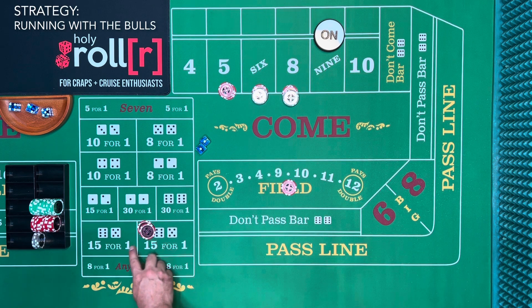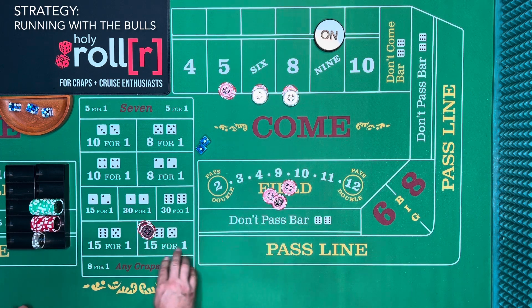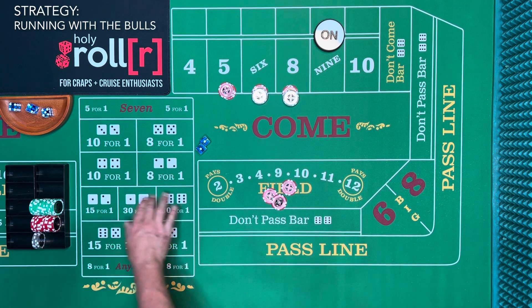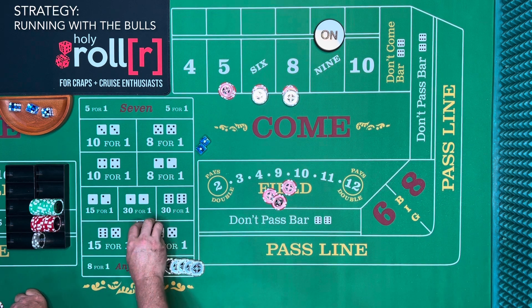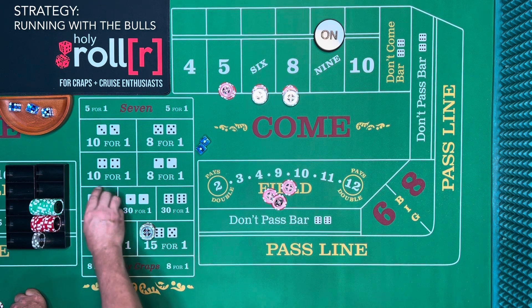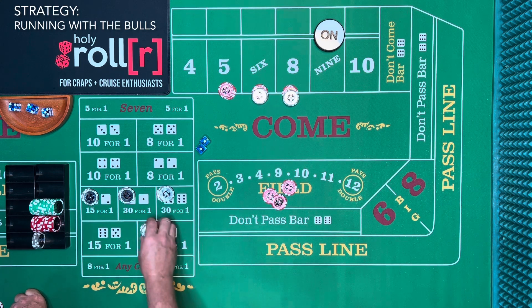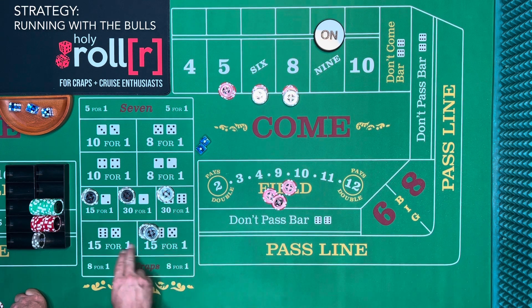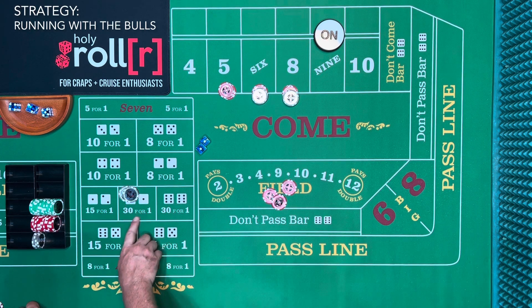There it is — the two, the horn! When you bet the horn, bet it twice because it's running with the bulls — there's going to be two horns and they come back to back. Sometimes you think it's a unicorn, but then it becomes running with the bulls and you get this. So we have $2 on the twelve. The way a horn high yo bet works with $10: it's $2 on the three, $2 on the two, $2 on the twelve, and $4 on the eleven — that's why it's called horn high yo.